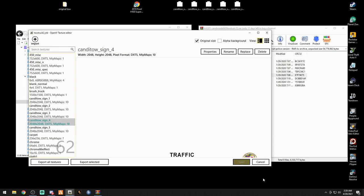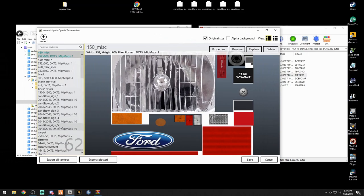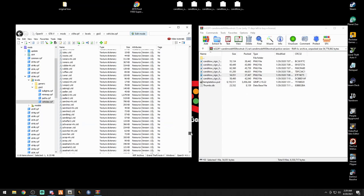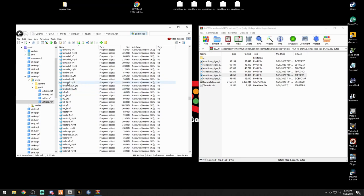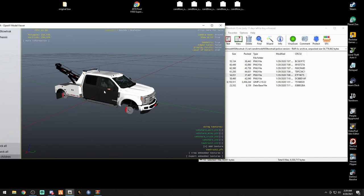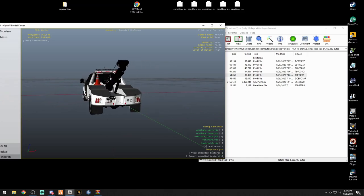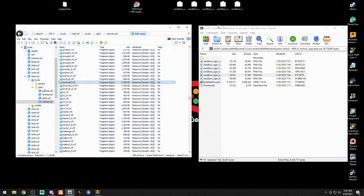Open towtruck2.ytd again, go to sign four, drag in the fourth image, drop it, boom — done. Save. And lastly, open towtruck2.ytd one more time, go to sign five, take that last desktop image, drag it in, drop it, save. Now scroll up to the towtruck2 YFT, double-click it, and the pink Camel Tow livery is gone. The doors look black here but trust me in-game it'll have the Los Angeles seal on it. There is now our new functional tow truck — when you call in a tow to pick up a vehicle, this is the one that will show up.